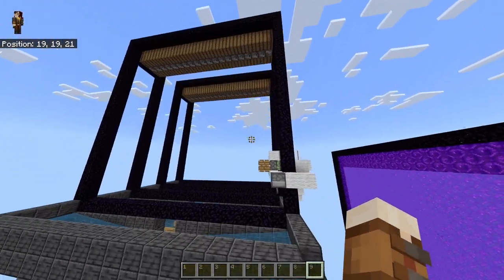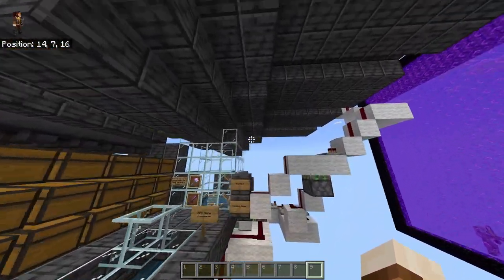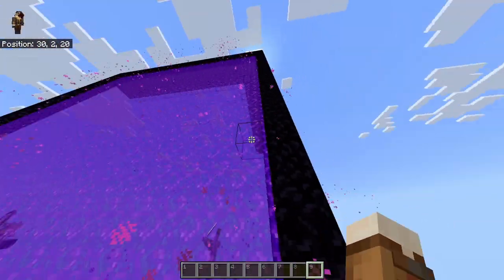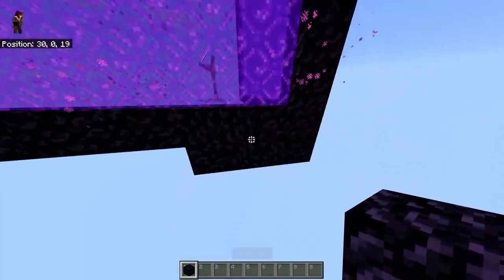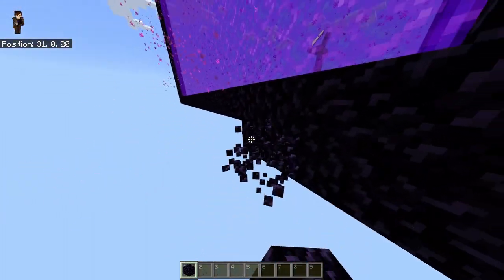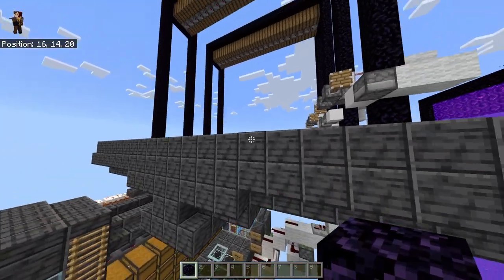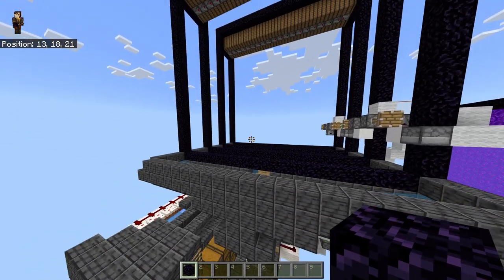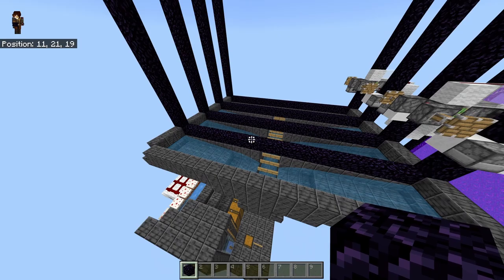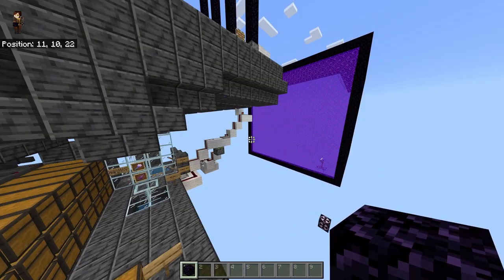The first thing you're going to want to do is figure out where you're going to put this thing. There aren't really any requirements for where it should go other than the bottom of the portal has to be above Y0 — so the blocks at the bottom have to be at Y1 or above. Other than that, you can put this thing anywhere. Because of the way piglins spawn out of portals, it won't be affected by any mob caps. You don't have to build it out of range of spawnable areas, because the mob cap won't mess with it.